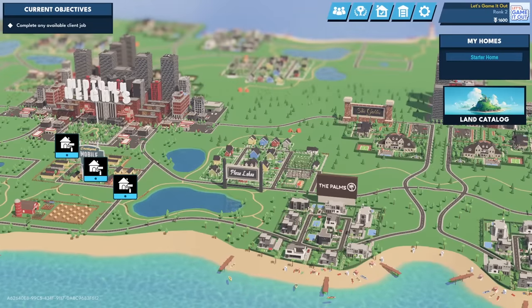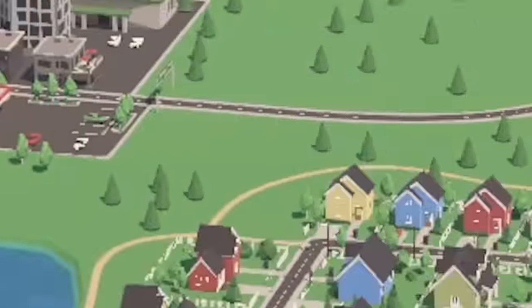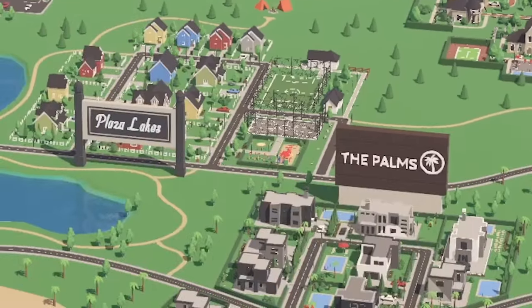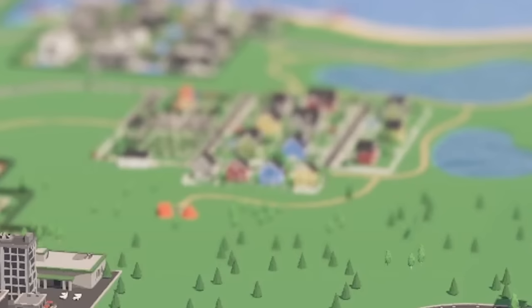Here we are in the wild world of Hometopia. We've got all the greats: Midtown Heights, Courtyard Mobile, whatever that says, these things, and all these people in the back that are so insignificant to us, the game has blurred them out.